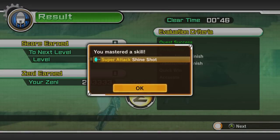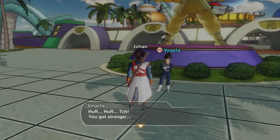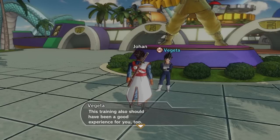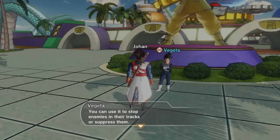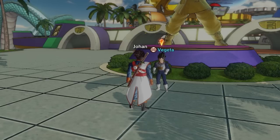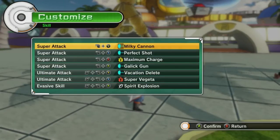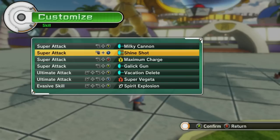We got a couple capsules. We got the Shine Shot — definitely gonna equip that. That electrocution move is pretty fun. Vegeta says training was better than he thought, and now he can be even stronger. The Shine Shot he taught me has range and it's fast, meaning I can finish off enemies while keeping distance. I'll replace Perfect Shot with Shine Shot — shot for shot.